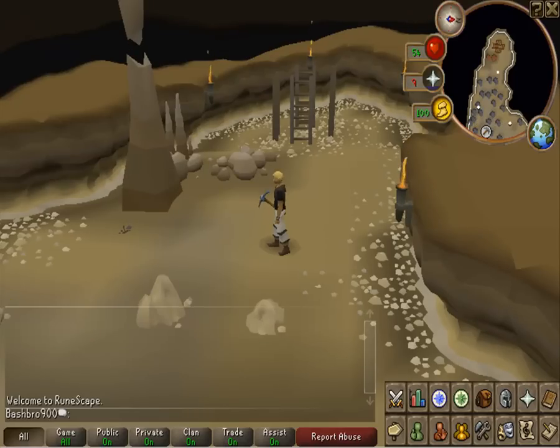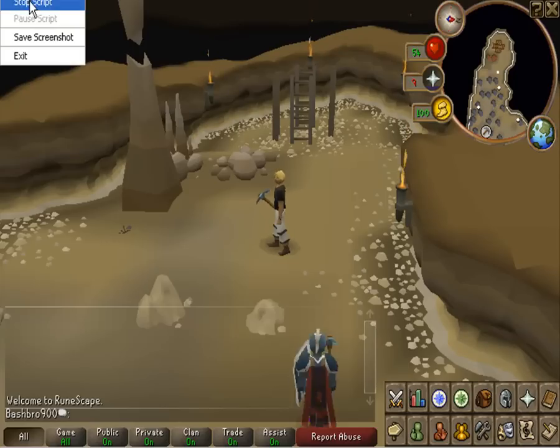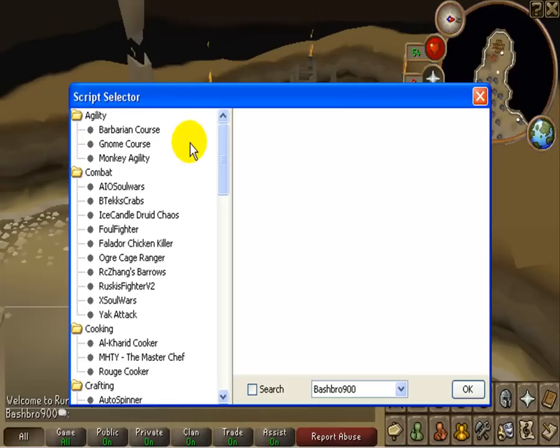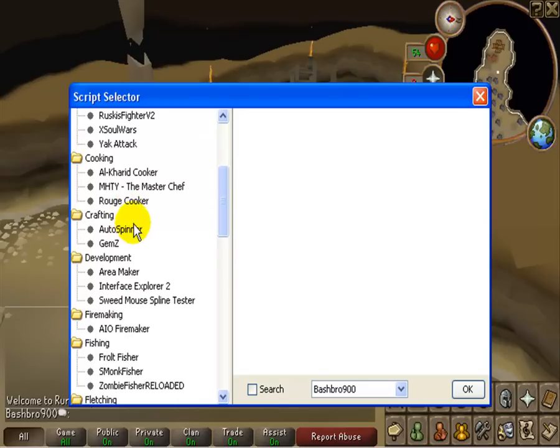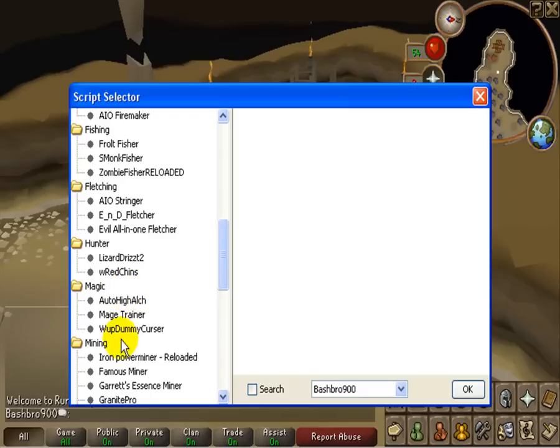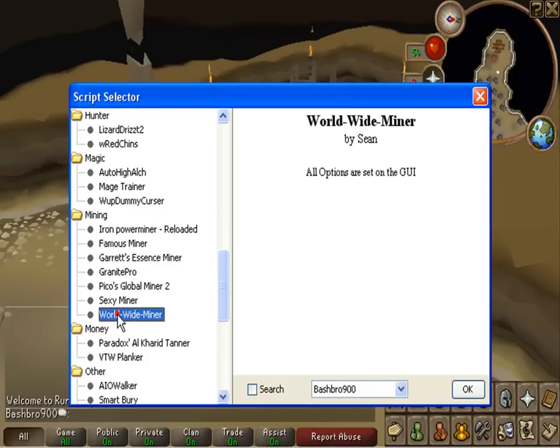First, you download RSBot — I am currently using version 578.1, so you know when this was made. We're going to go to the upper right corner and click File, and this will show all these bots. These were previously made by Marvel's coders.